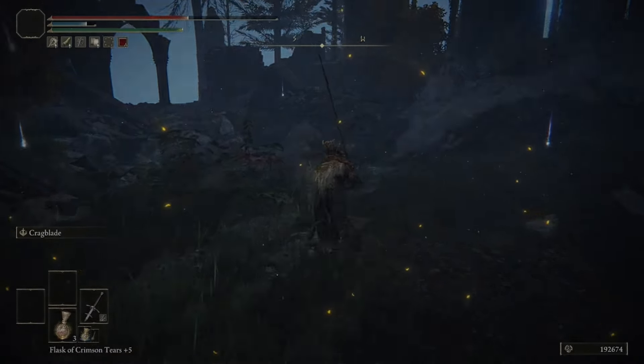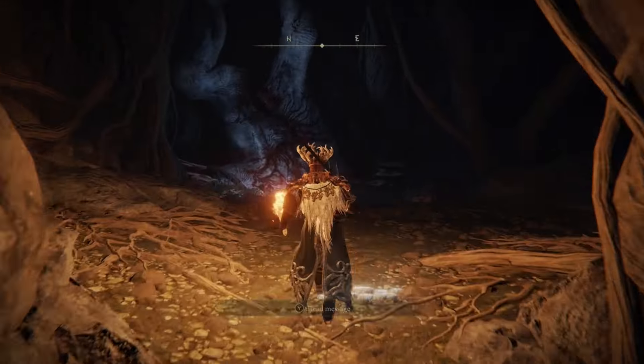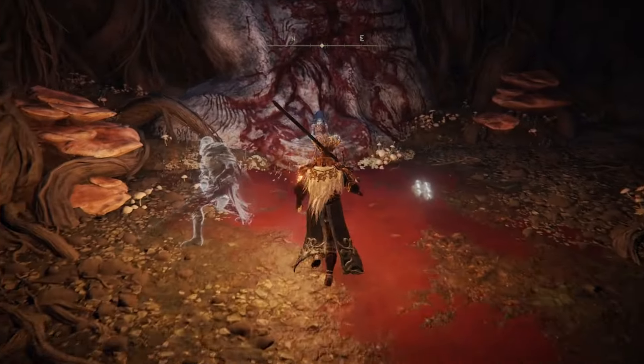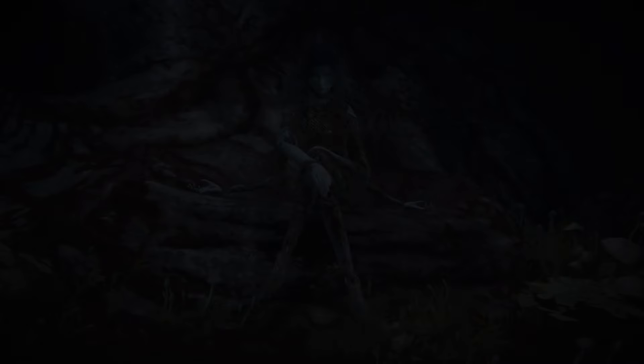Jump down the big hole in the ground, make your way down through the hole and tunnel, and it will lead you directly to Ranni, sitting on top of the slain Two Fingers. Approach the Ranni doll and you will get one of the best cutscenes in the entire game.